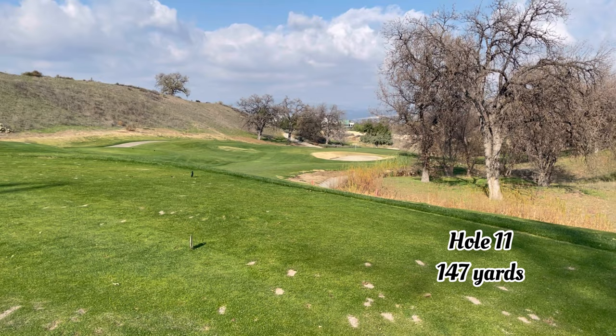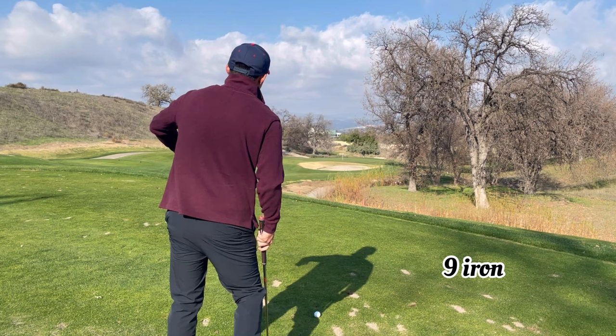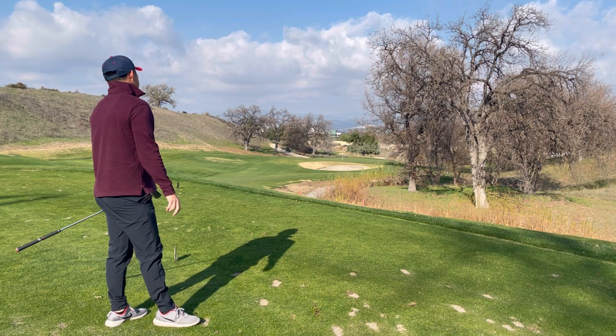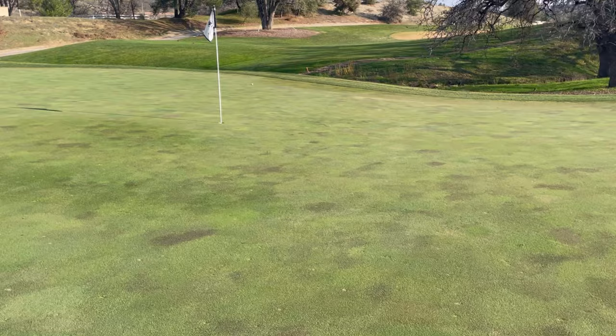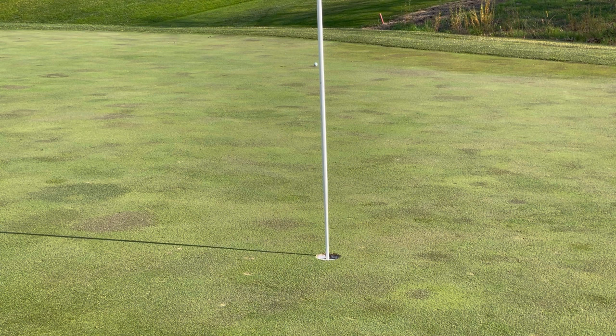We're on hole 11, 147 yards, a little bit downhill. There's a huge slope in the middle of the green, so everything funnels right. I've got to aim just left of the pin and let the ground do its work. I pushed it a little bit — should be pin high, just on the right side of the green. Here's the hill I was telling you about — it's pretty severe. I was trying to hit it in this area and let it trickle down. Always look at the side of the hole and behind because you want all angles and the most data possible before you hit the putt.